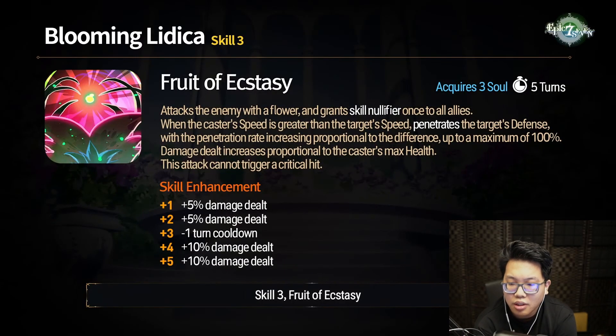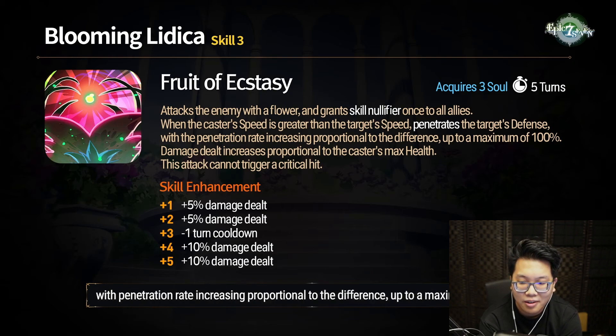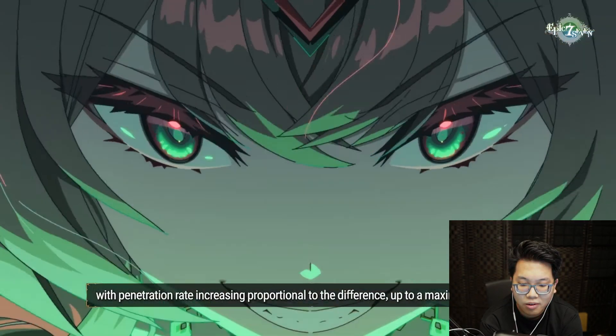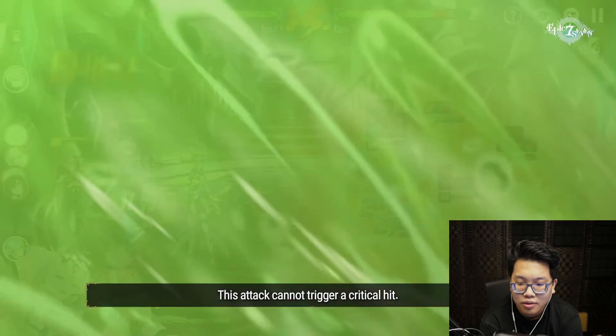Skill 3: Fruit of Ecstasy. Attacks the enemy with the flower and grants skill nullifier once to all allies. When greater than the target's speed, penetrates the target's defense with penetration rate increasing proportional to the difference, up to a maximum of 100%. Damage dealt increases proportional to the caster's max health. This attack cannot trigger a critical hit.